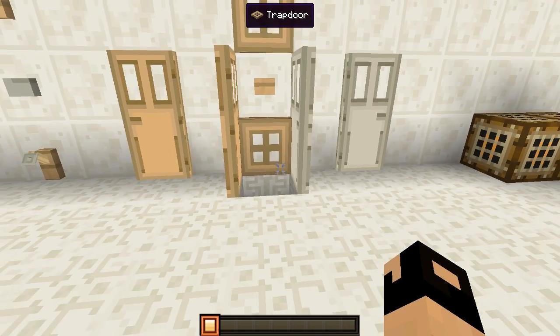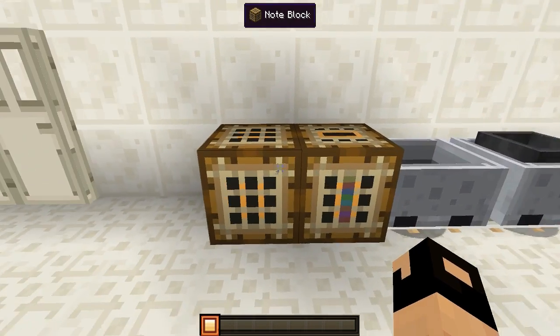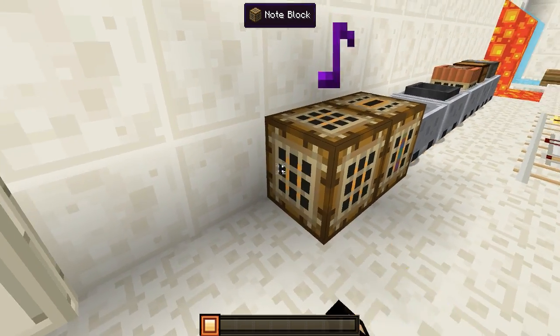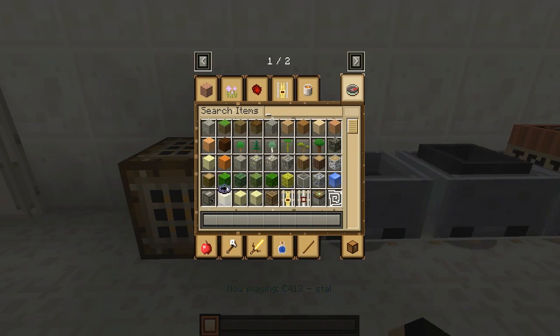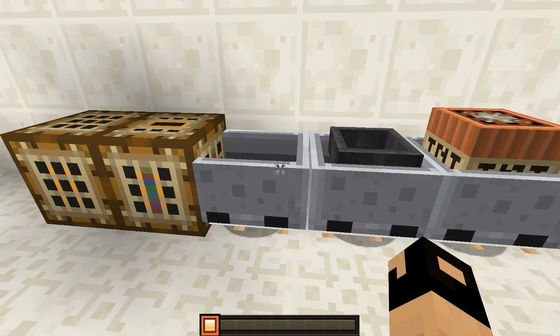Right here we have the wooden door, the iron door, and the trap doors, and that's what they look like when they're working. Then right over here we have our note block. I'm making some nice beats right now. And right here we have our jukebox.